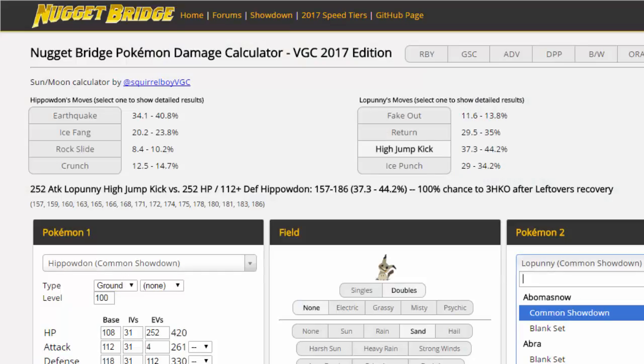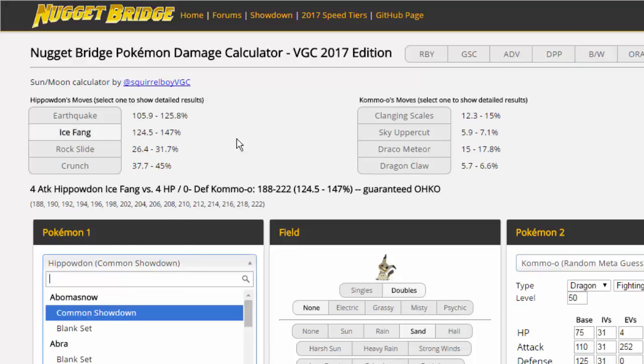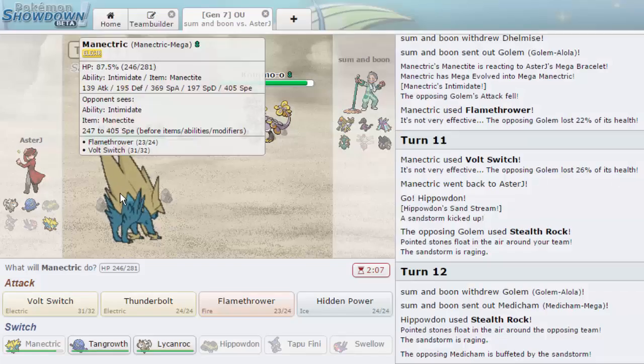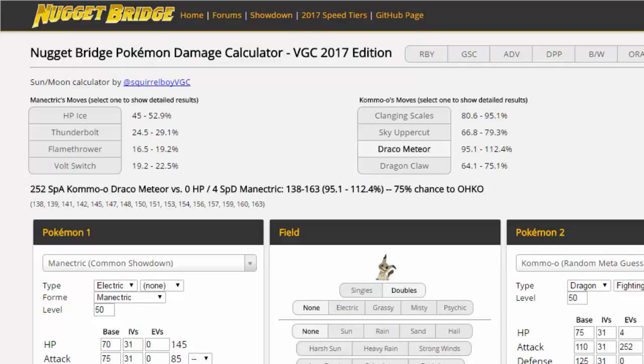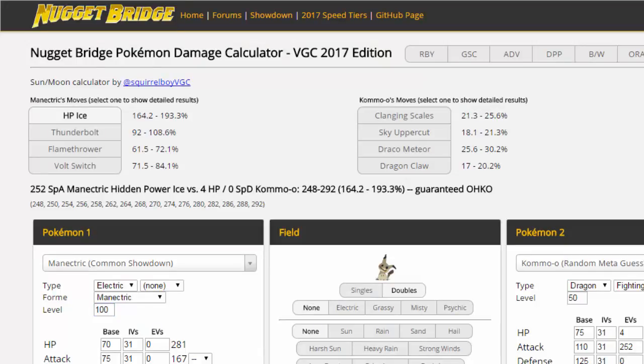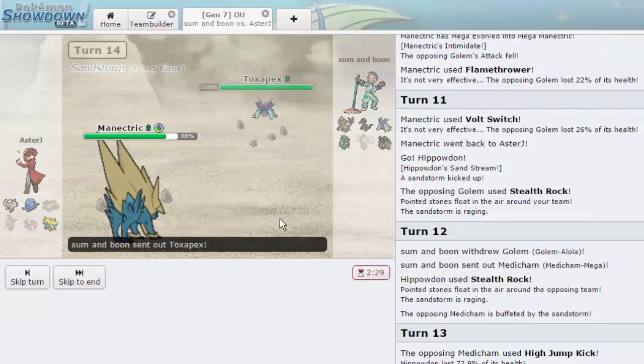Checking the calc on Kommo-o — it looks like max Attack and max Special Attack. Mega Manectric has base 135 Speed, hitting 369. HP Ice does 162 to 198 at level 50... bringing it back to level 100, it takes 44 to 52% — definitely not enough. I have to go for a Volt Switch first. He goes out into Toxapex which is perfect — we get a huge hit off on that thing and go straight out into Lycanroc.